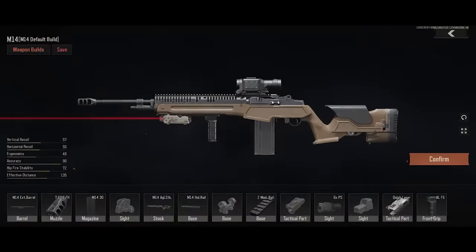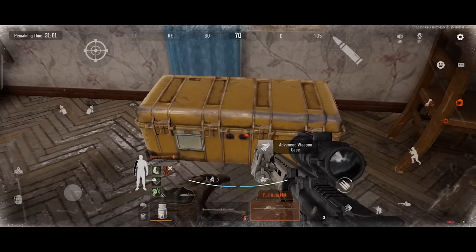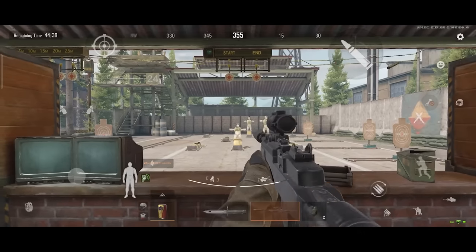The SKS and M14 rifles carried by normal militants are both Carbines and regularly appear in various weapon cases. Once successfully looted, these weapons only require slight modification before being used.